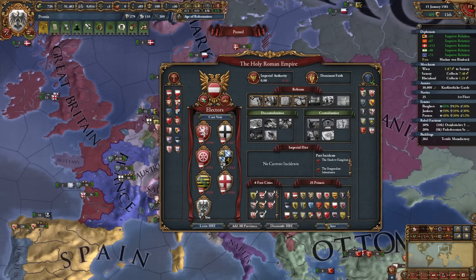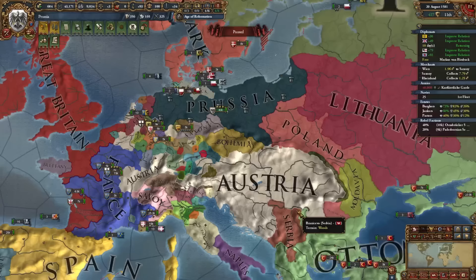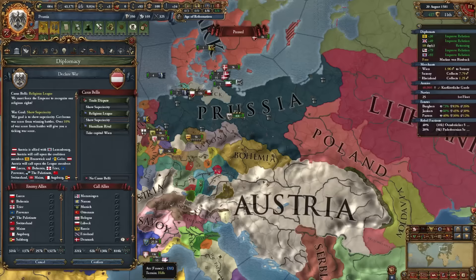France and the Ottomans are on the Protestant side — I have to join as well, and I'm now the leader. Once Russia joins maybe we'll do this war. Good timing: Poland is fighting without Lithuania, making the Russian front easier. Let's call in all our friends and beat down on Austria to end this faster — plus it'll get coalition nations off my back.